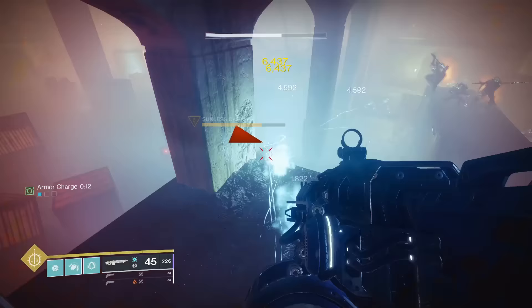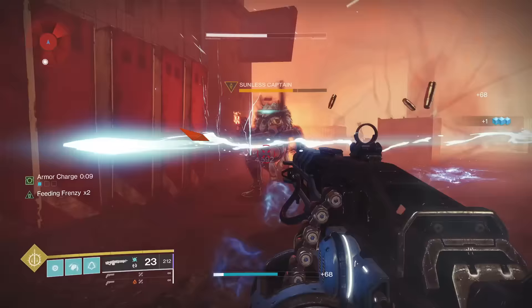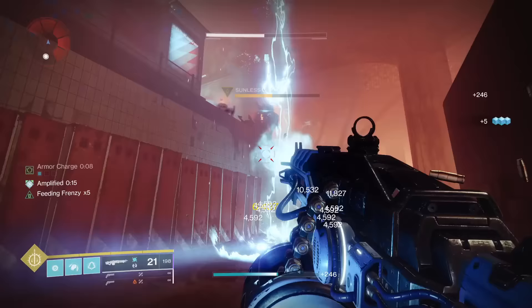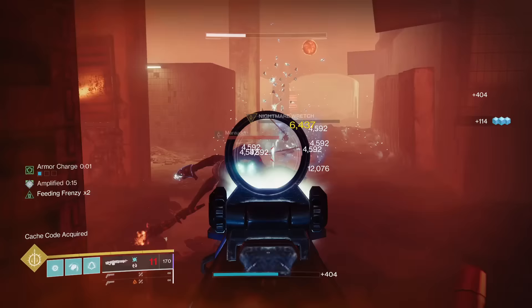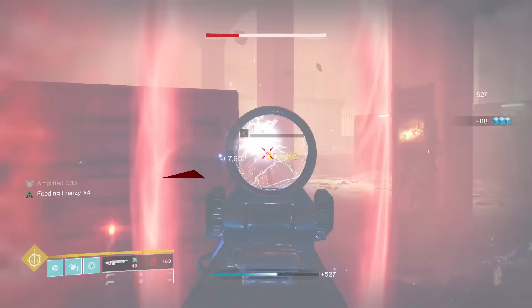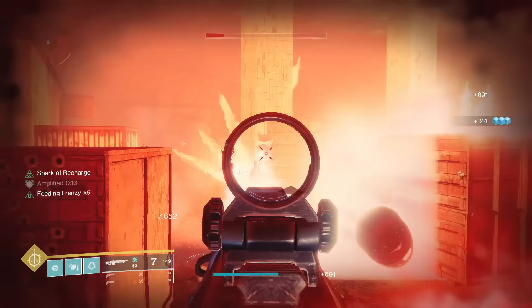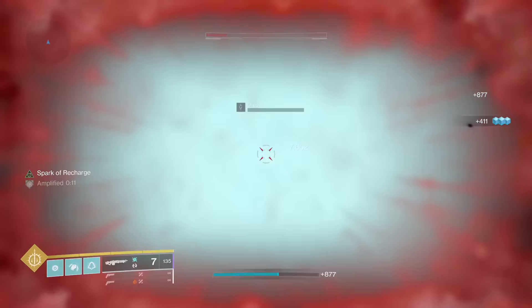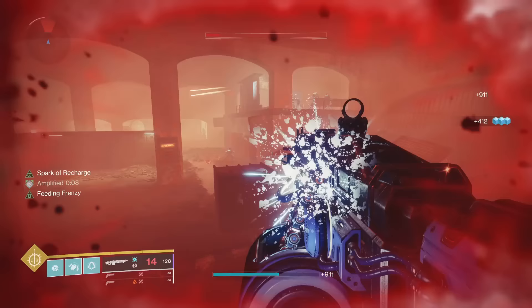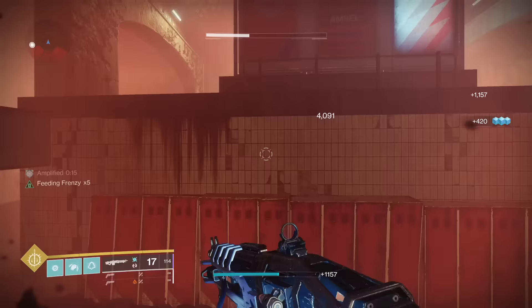Thunderlord's catalyst: when causing a lightning strike, this weapon reloads partially from reserves. It effectively gives Thunderlord an infinite magazine if thunder hits something, which it almost always will as long as you aren't shooting the ground. The only thing keeping this catalyst out of S tier is that it doesn't provide any other stats or bonuses. Even if it gave a minor boost, it would be S tier, but because it only deals with the ammo in the gun and pulls from reserves — it doesn't generate ammo out of thin air — it's going to have to go into A tier.